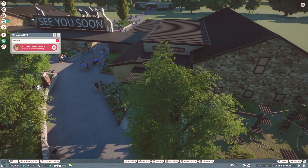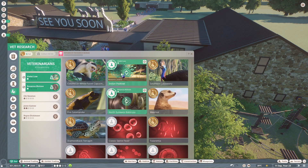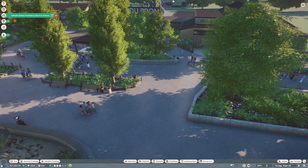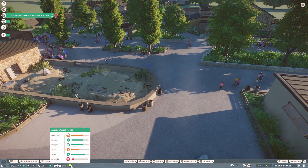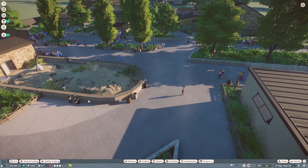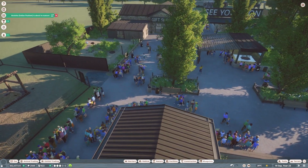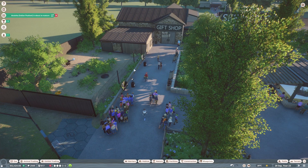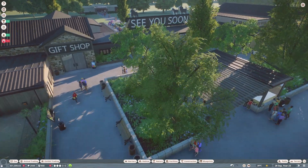Let's unbox this monkey. We got some research - oh yay, we're pretty much complete with our Indian peafowl research, which is really good. One thing I really want to do this episode is go through and make sure all the habitats have education by them, because our education rating is really low - basically because I've got no education boards out. I've sort of put it off but we should definitely get that done this episode.